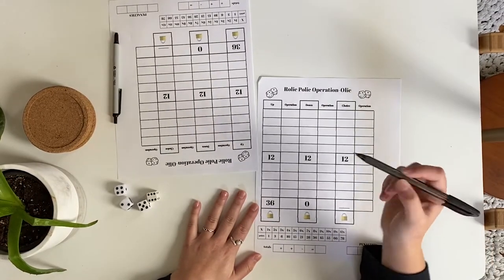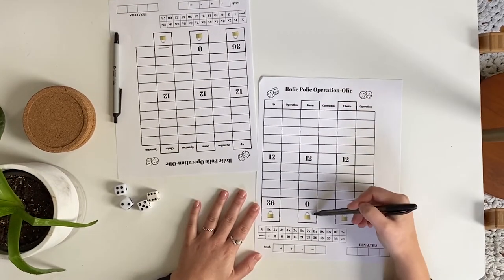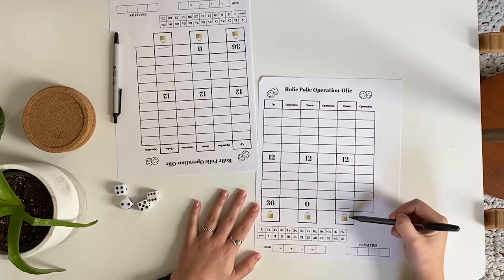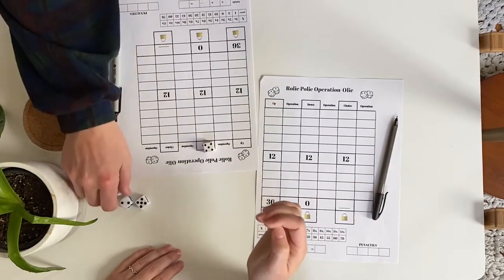Each player takes a score sheet and something to write with. Before playing, it's important to understand one basic rule, which is that numbers must be filled in from top to bottom in each of the columns.